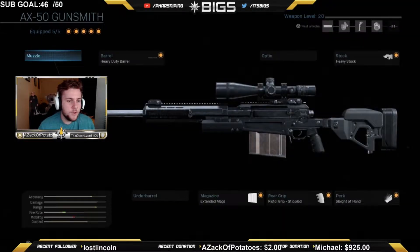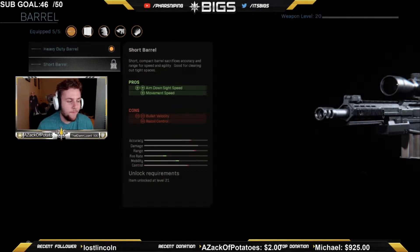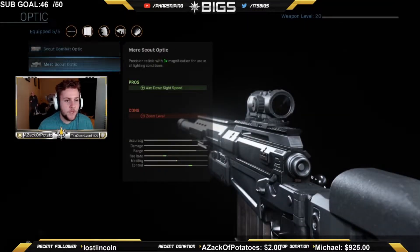The first attachment you want is the heavy barrel. This is gonna come as a shock because the heavy barrel actually says it slows it down, but it actually makes it faster. Weirdly enough, it's some kind of glitch in this game. The short barrel is supposed to make it faster, but for some reason the heavy barrel makes it much faster, and you guys will definitely see that in this video.